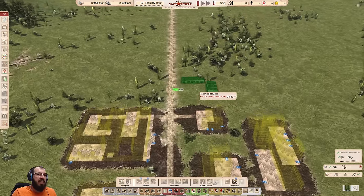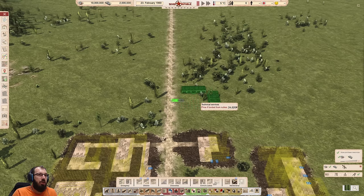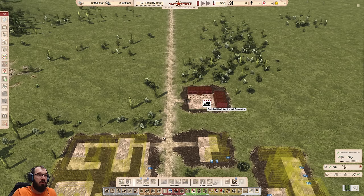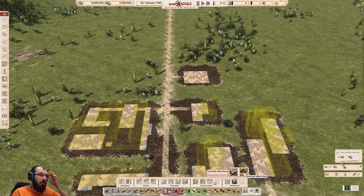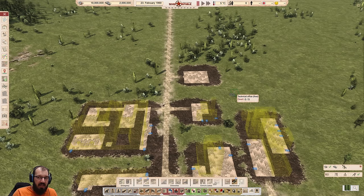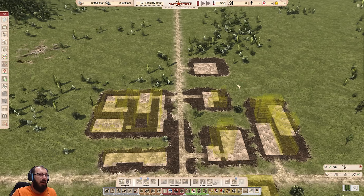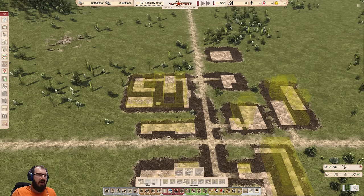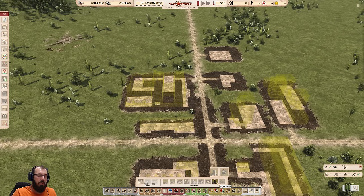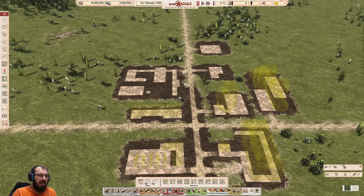If you play with Waste and Demolition turned on, you will require a technical service office. It doesn't need any workers, but you need to be able to move trash — that's the building you want for that. Sometimes you will see three building variants; they're fine but they have limits. You need them if you want to play realistic mode. We can skip tourism for now unless you want attraction buildings to replace religious needs, but we don't need that at this point.